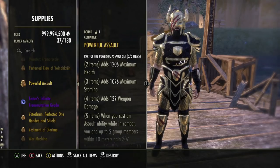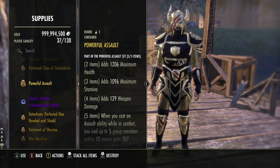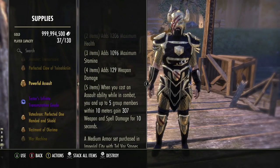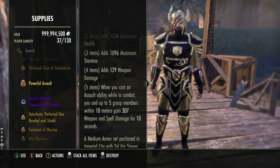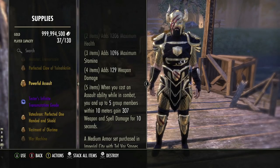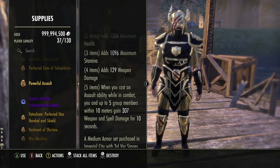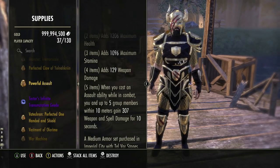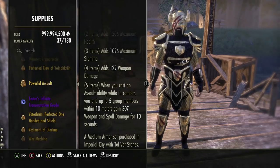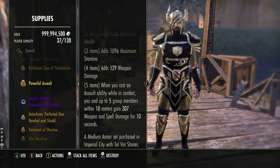The next option is Powerful Assault. Yolnokrin is around 2–3% DPS increase; Powerful Assault is more like 5%. We get max health, max stamina, and weapon damage. For the five-piece, Powerful Assault has been fixed and works really well. When you cast an Assault ability while in combat — you cannot pre-cast this before a fight — you and up to 5 group members within 10 meters gain 307 weapon and spell damage for 10 seconds. Yolnokrin provides Minor Courage at 215 weapon and spell damage; Powerful Assault gives 307. Powerful Assault is medium armor, less easy to use, but provides more benefit.